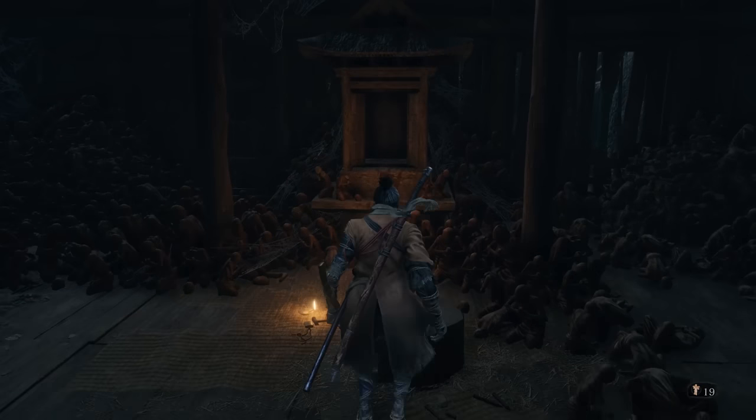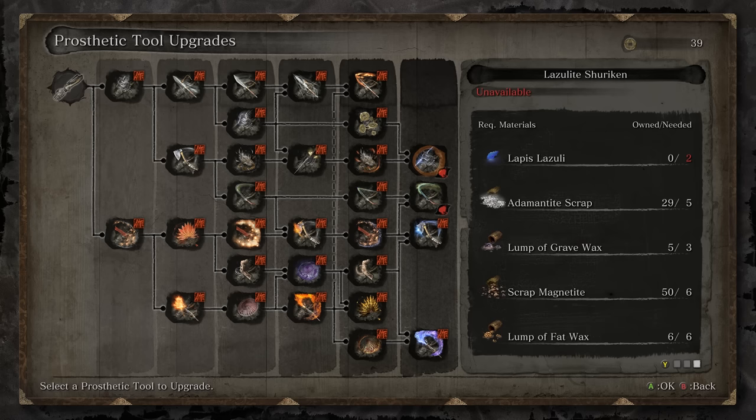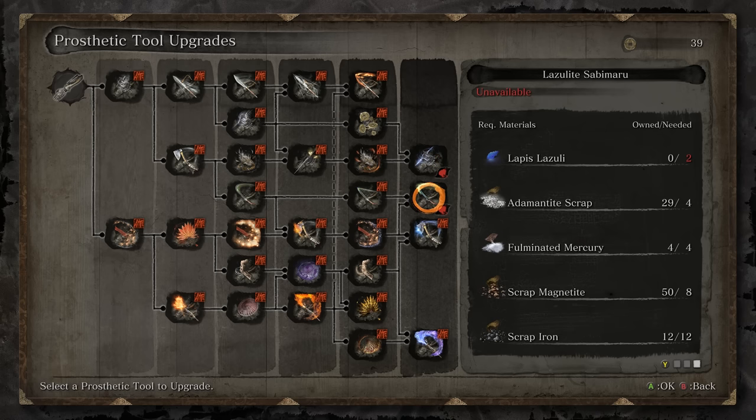Jumping on into it, as we go over to the Sculptor's Idol, there are three main things you're going to need to finish upgrading. You're going to need Lumps of Grave Wax, you're going to need Fulminated Mercury, and you're going to need Lapis Lazuli.